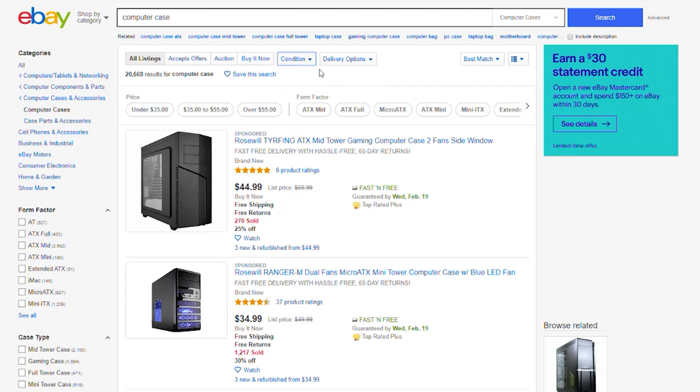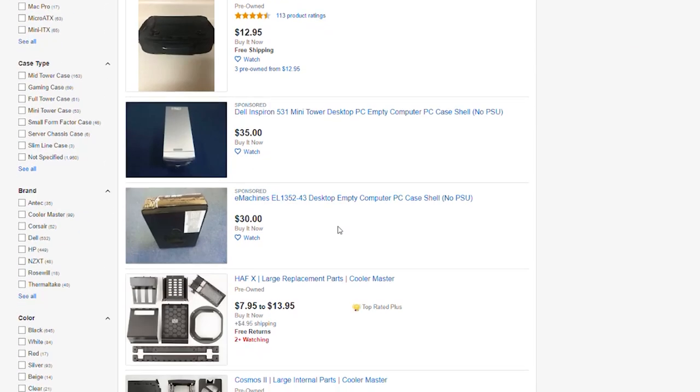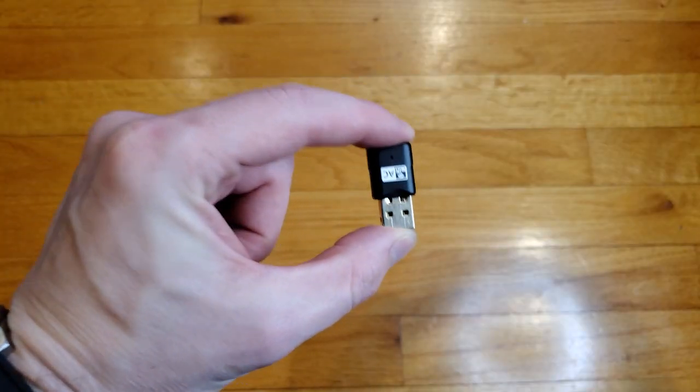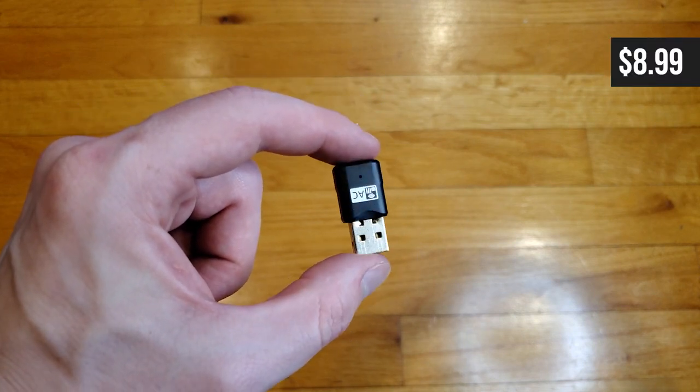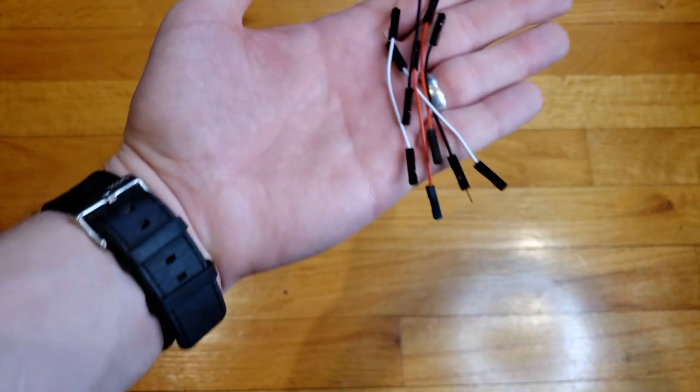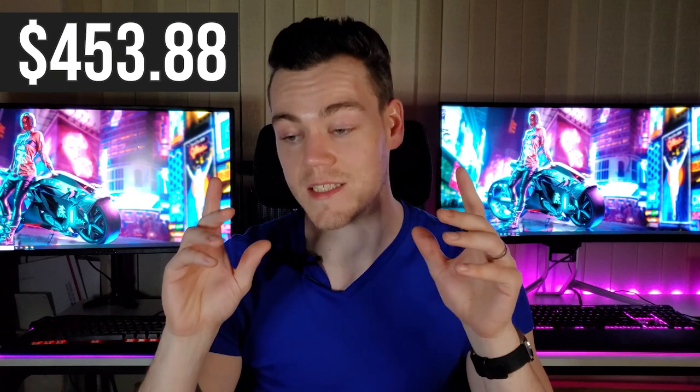I highly recommend buying a used case, as you can get a really great deal with nice additional extras thrown in. For additional parts: an intake fan was included with the case and came with a molex adapter, so we don't need to adapt the proprietary Dell fan header. A Wi-Fi adapter from Amazon for $8.99 doing 600 megabits per second, dual band — perfect for our needs. A sound card from eBay for $14.50 — which I'll explain why in a bit. And small front panel extensions for $7.99. That brings our new total cost, including the original purchase price, to $453.88 — so at a minimum we need to make that back.